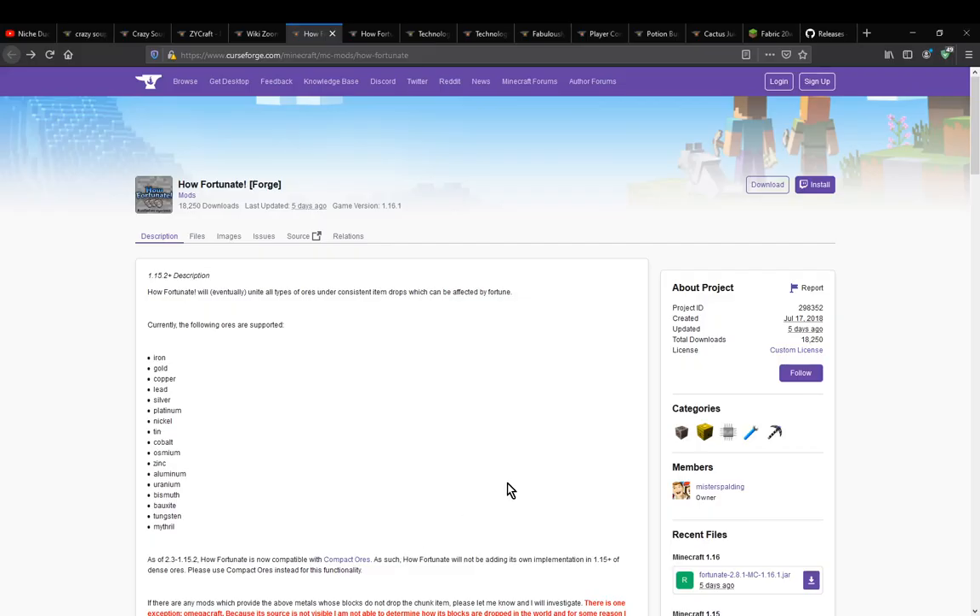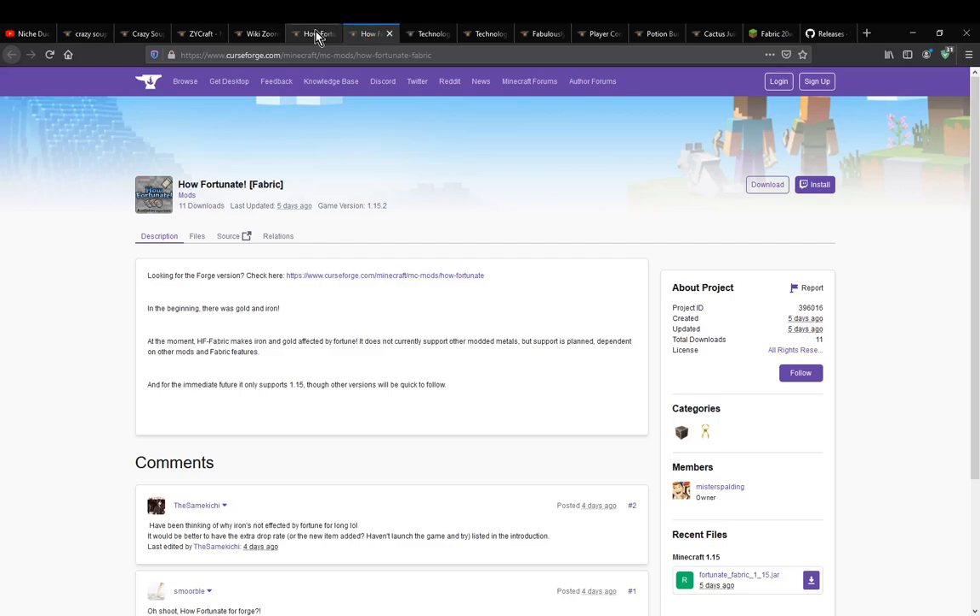Hello everyone, welcome to another mod overview, this time on How Fortunate. We'll take a look at both the forge and the fabric versions, just to show what differences there are.